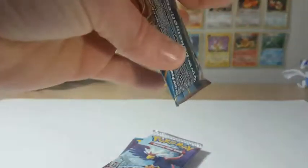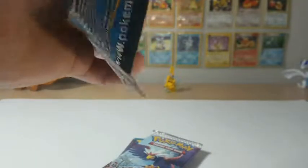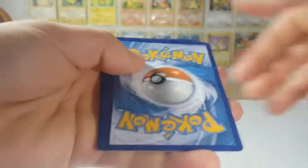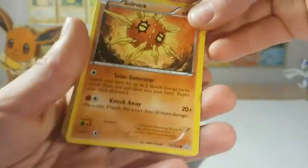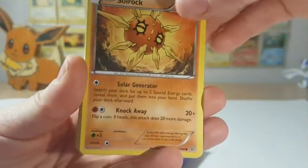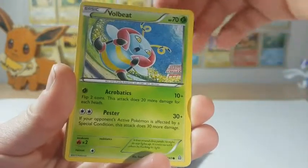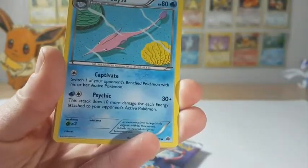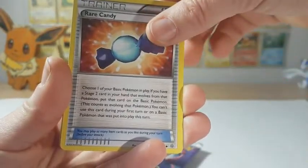Not sure what's in these packs, but it'd be neat to pull at least a holo or any sort of ultra rare. It looks like I did the card trick correctly with three and two. So on this one we have a Solar Rock, Drillbur, Nosepass, a Volbeat, Spinda, Garbodor, a Buffalant, a Rare Candy.